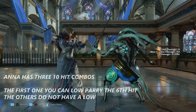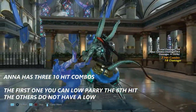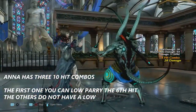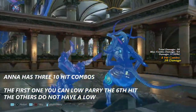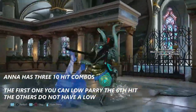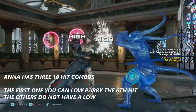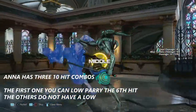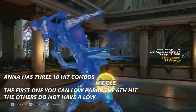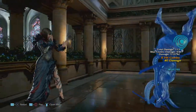Anna has three 10-hit combos. The first one has a low that you can low parry — specifically you want to low parry the sixth hit in the combo. The other two are all mids and highs. One of them is also an incomplete string that just ends with forward forward+4, but that's not something you want to mess with.